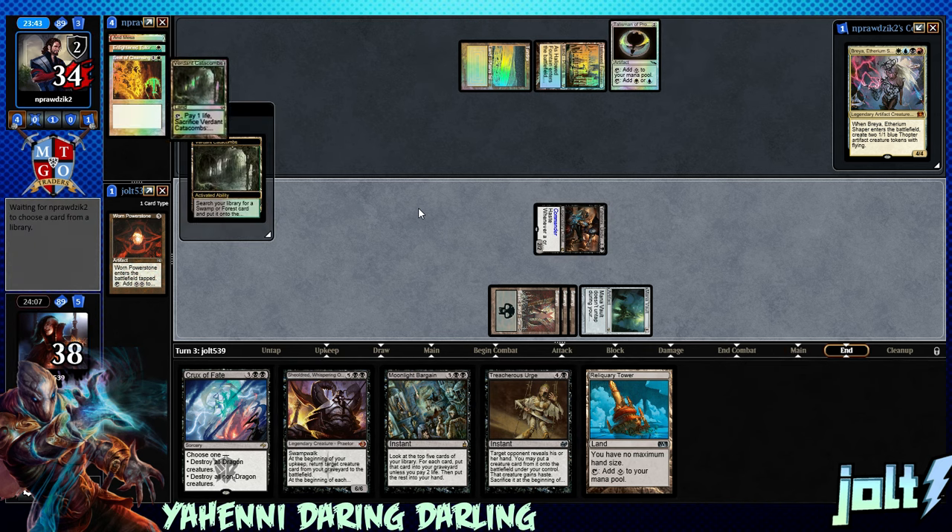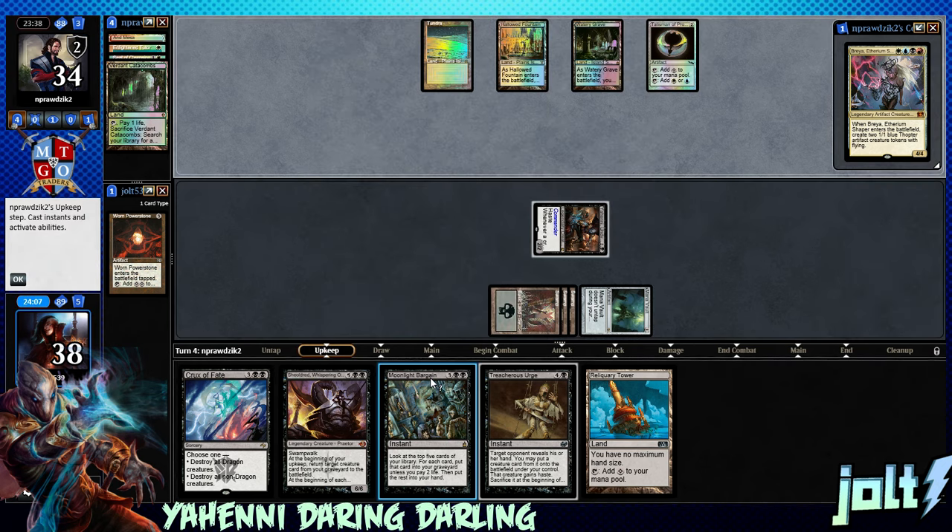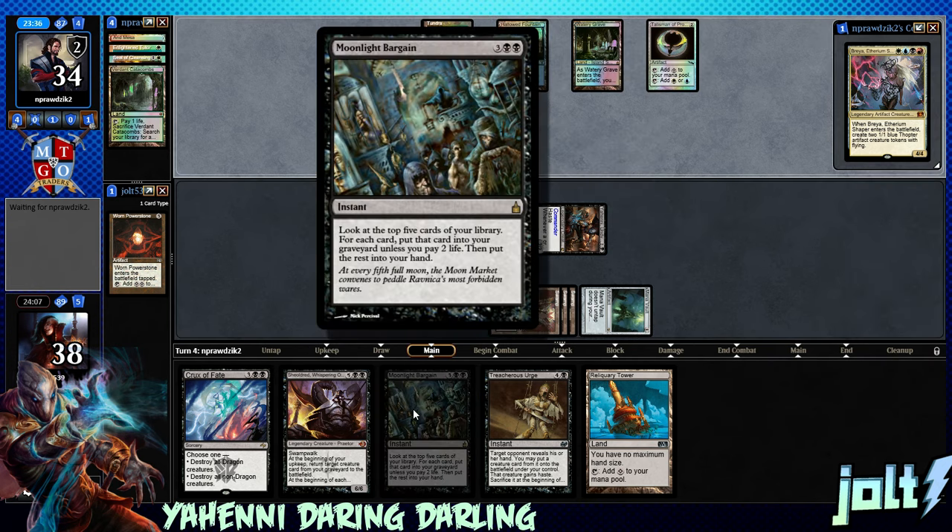So as far as the rest of our hand, we've got Moonlight Bargain, which I'm really wanting to fire off because I just love Moonlight Bargain. Really good Commander card — it's cheap. Five mana's not that crazy in Commander.